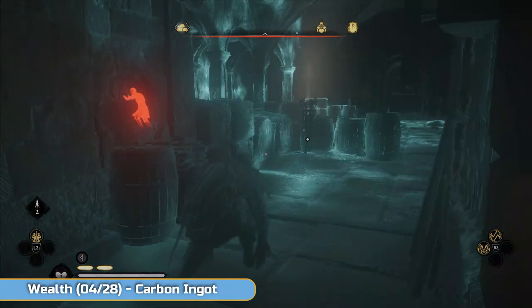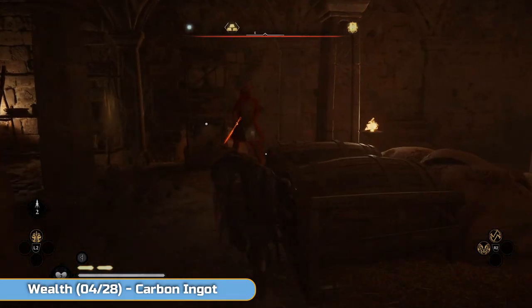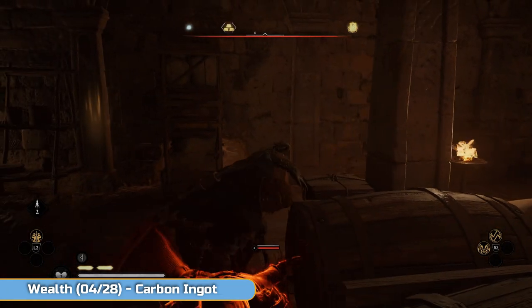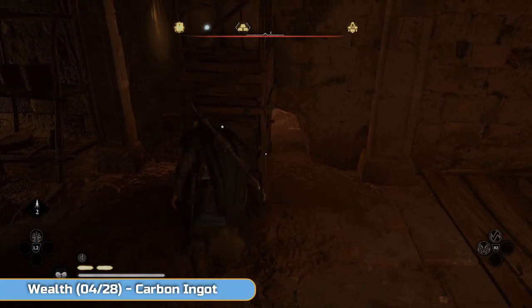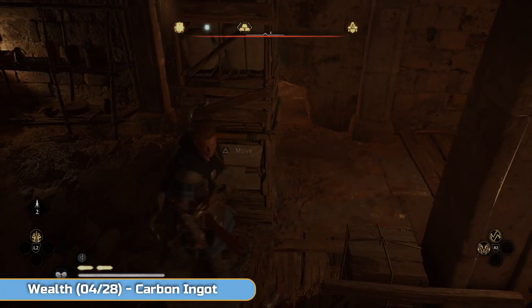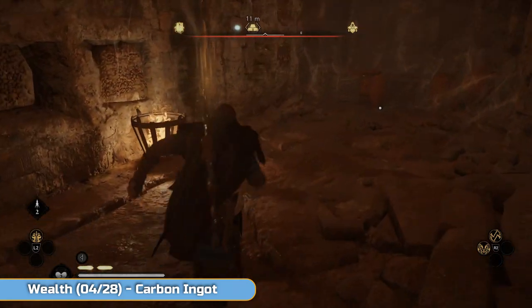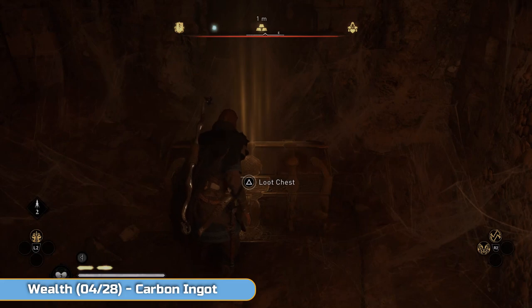Go down into this labyrinth. If you take the same entrance I used, you'll get to this guy first — take him out and then move this out of the way. Go through it and you've got another carbon ingot.